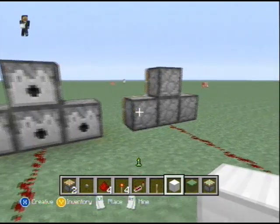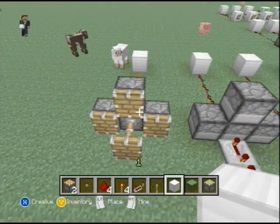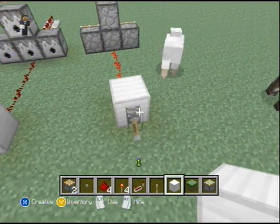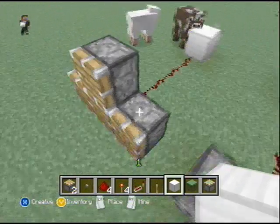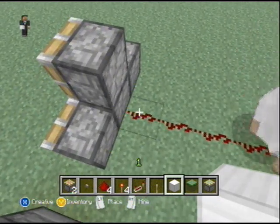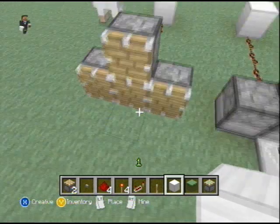If you notice, pistons do not do that. And that's because a piston is actually a transparent block. So you may be thinking: wait, I thought you couldn't power a transparent block. Well, that's true. The thing that's happening here is it's simply reacting to this redstone update here. It's saying there is a block in my adjacent areas that is powered by redstone, so I'm going to extend.